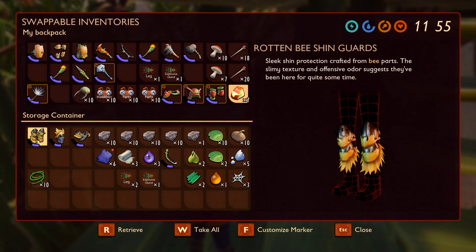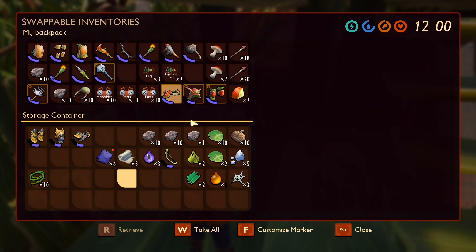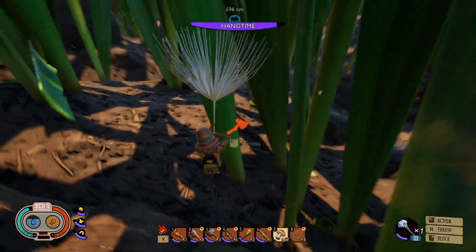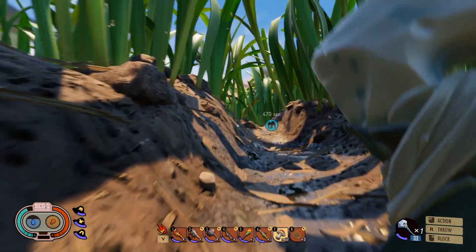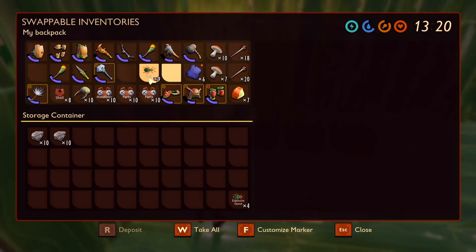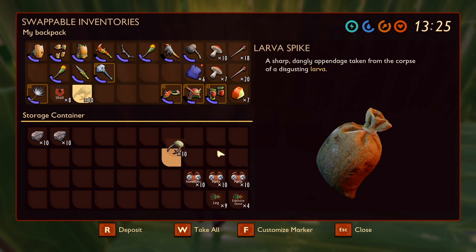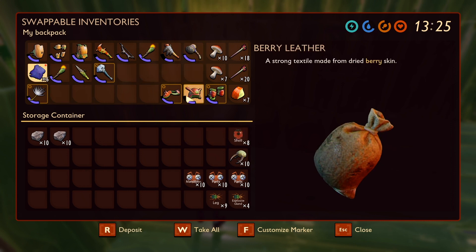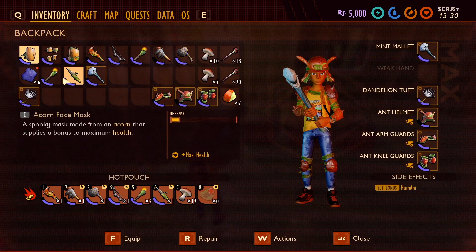Got a lot of stuff going on in here. We got the bee armor — I'm gonna take some of this back with us. There's a venom, explosive gland — we'll just take everything that we can stack. I really want to kill a wolf spider and get a head from a wolf spider. That's the ultimate thing right there. We got mandibles, more acorn stuff, ladybug shells, some berry leather which we haven't even analyzed yet.